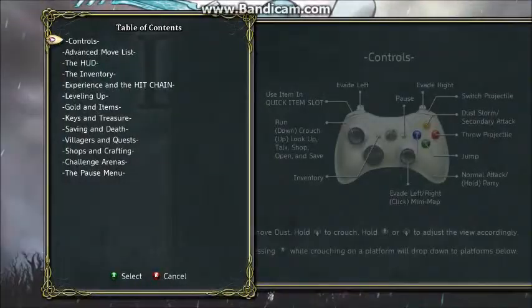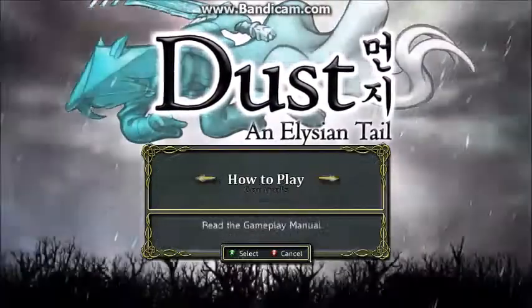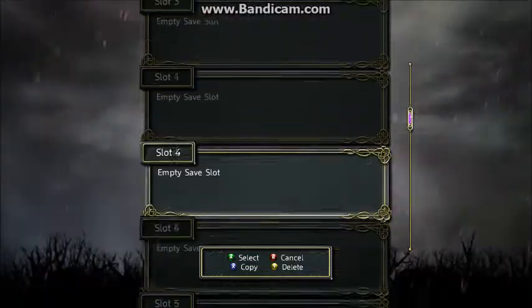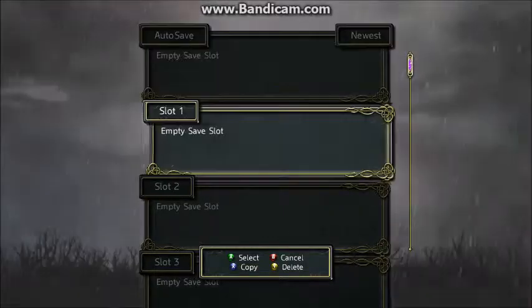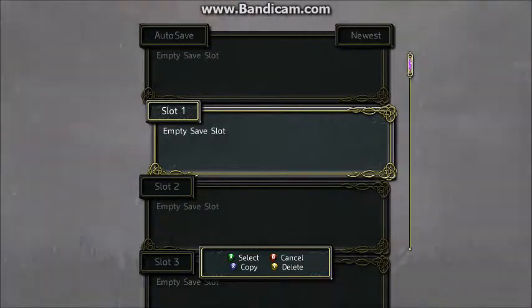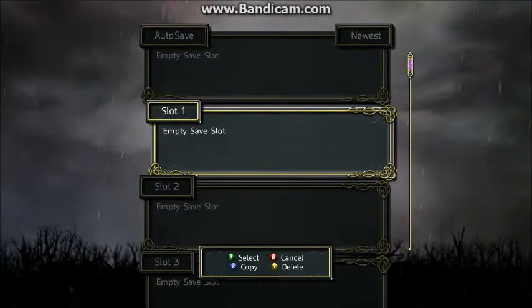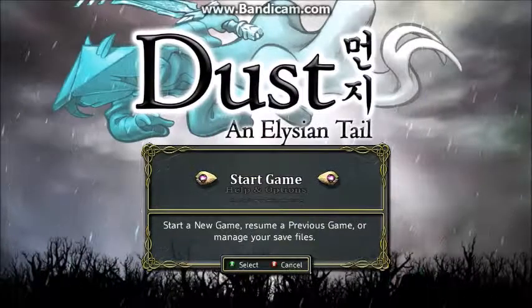There's auto-saving in addition to manual saving. There are ten slots so we'll probably use them all throughout the game. I did actually play this at the beginning just to make sure it would record and be alright FPS-wise. So, without further ado, let's get started on Dust: An Elysian Tale.